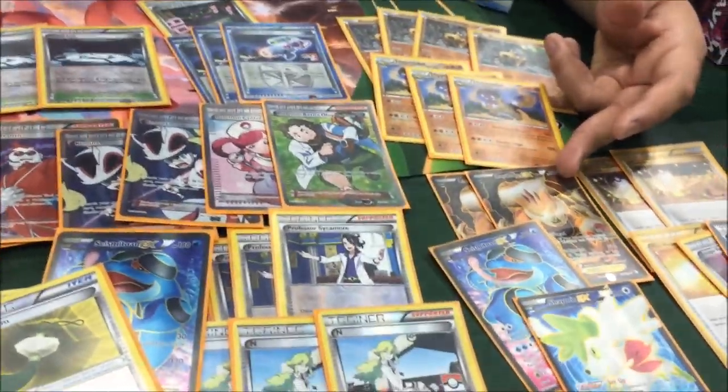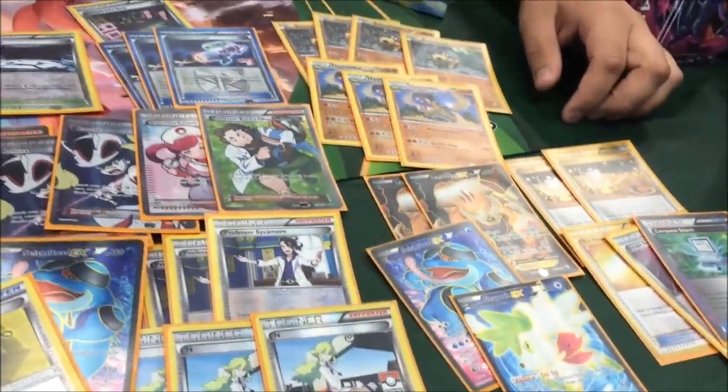Round three on Day 2, I went up against Big Basics with Garbodor. The only attacker he had was a Pikachu. Pikachu doesn't really do that much damage — max is 100. What I did was take out Pikachus with Landorus, let Landorus get knocked out, and then have my Hippowdon clean up the rest. That's how I won that round.